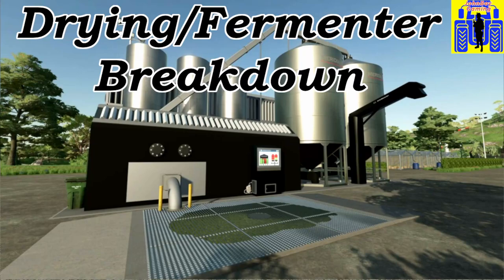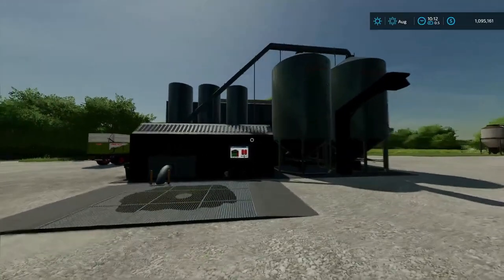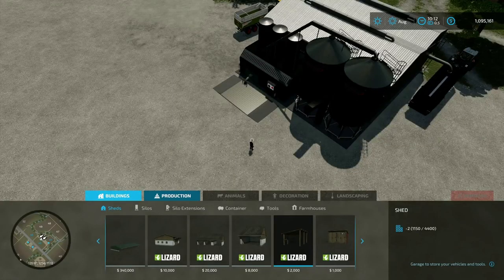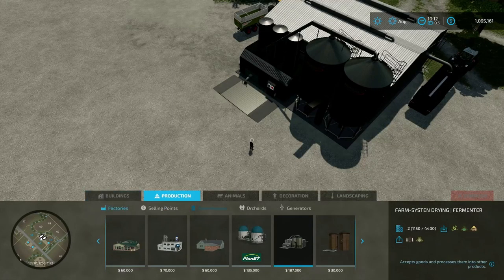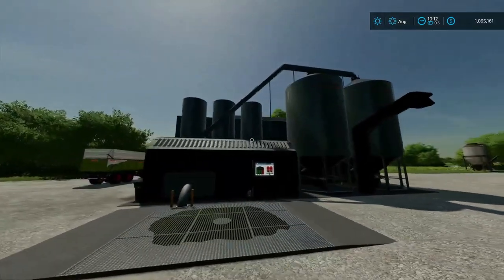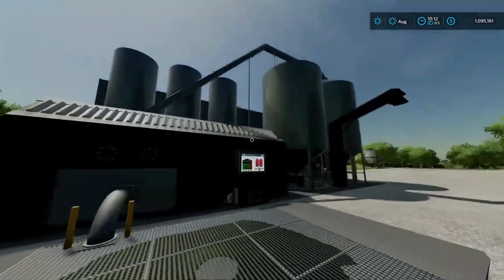Today we're going to find out if the drying fermenter is worth using in FS22. New to the mod hub, this is the Drying and Fermenter. You'll find it under placeables — go into productions, factories, and come all the way down to the Farm System Drying and Fermenter. This is kind of an all-in-one TMR storage unit for the most part.